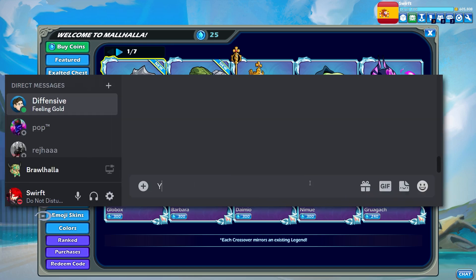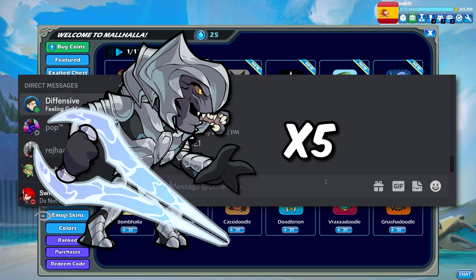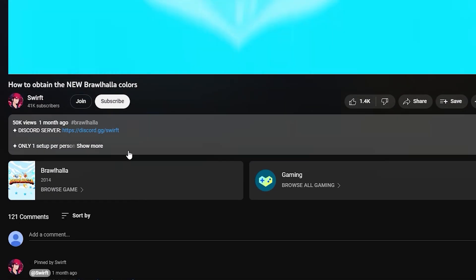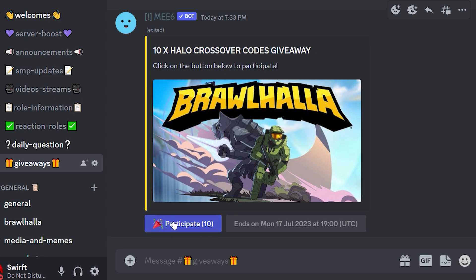Anyway, since I'm a Rohala partner, I asked Defensive for some crossover codes to giveaway, and I managed to get 10 codes — 5 Master Chiefs and 5 Arbiters. To participate, simply head to the link in the description and join my Discord server, then head over to the giveaway's channel, react to this message, and you'll be all set.